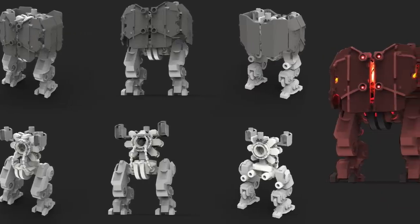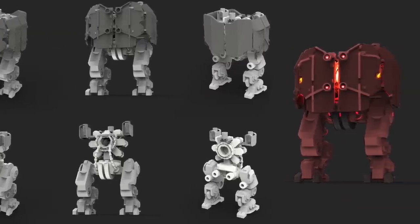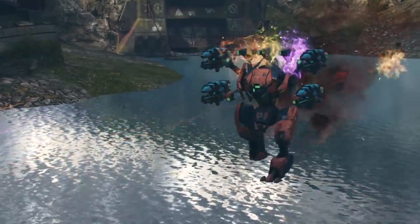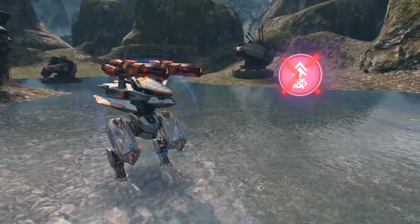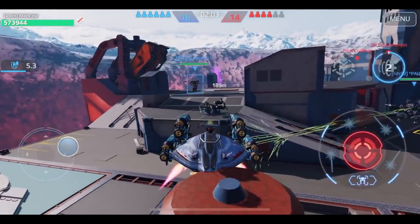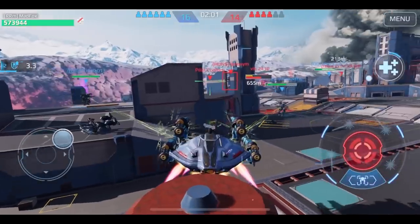Artists create the concept art and 3D model of a robot. Systems programmers write code for the robot's ability. Graphics programmers create new visual effects. Our interface designers also join the process very often — for instance, before Nodans you couldn't target allies, and the user interface team found a way to do that.